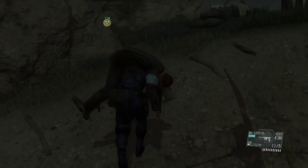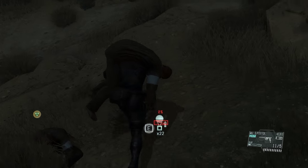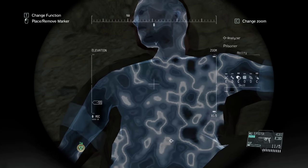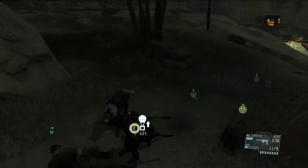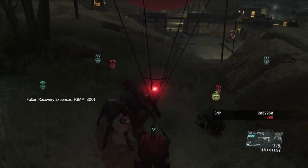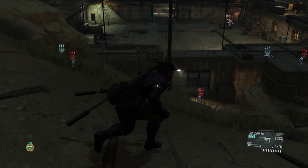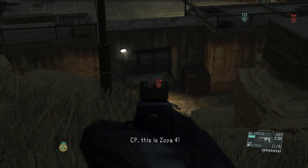We place this guy along with our number one prisoner right over here. Scanning him — nope, he is not the transportation specialist. It must be either the main prisoner or the last one we have left. The guards are starting to wake up and retake their patrol routes.